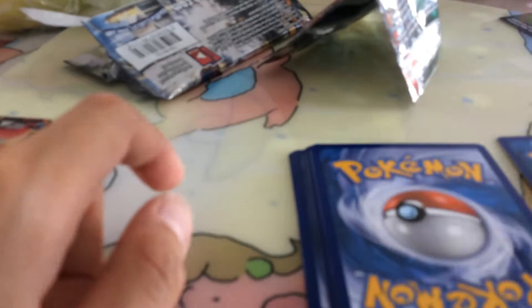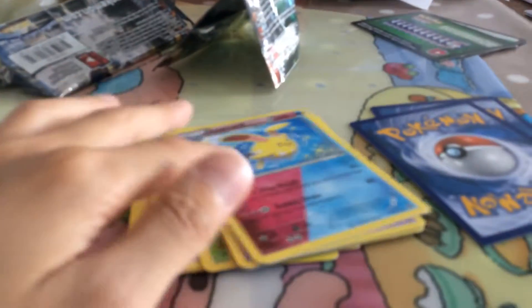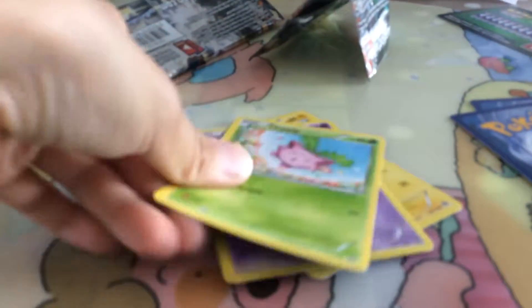I don't really care what I get in this pack because I already got an EX which is a full art. One, two, three — let's go. Into the front, take the rear and the reverse, we'll get into this. So we've got — let's put — okay. We've got Azumarill, Greedy Dice, Drifblim again, Chimchar, Meowth, Hoppip, Litwick. Those are the commons.